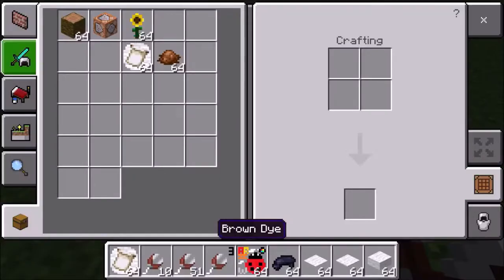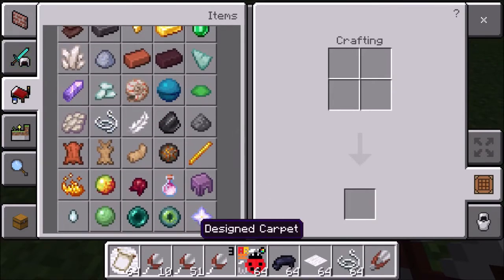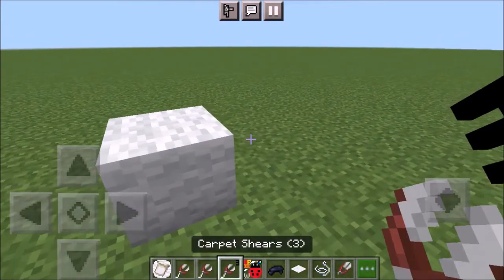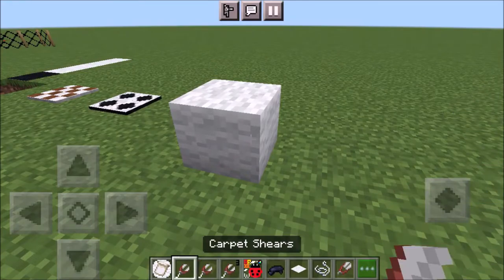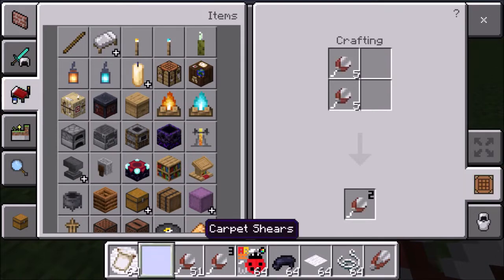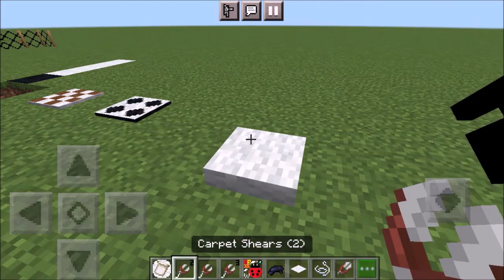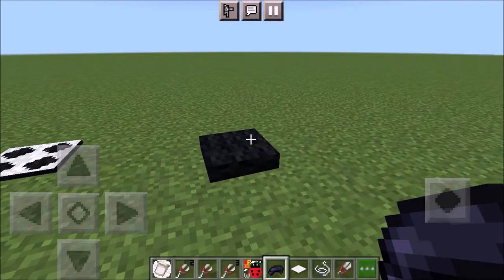There are different ways to interact with the layer carpet. You can use a string and a shear - see, it removes a layer. If you use strings again it's gonna add a layer back. But if you want to build fast, you can use the carpet shears. When you add some of them in your crafting it gives you a higher level, so when you interact it goes level 2, level 3, level 2 again. You can also apply any dye and it changes the color.